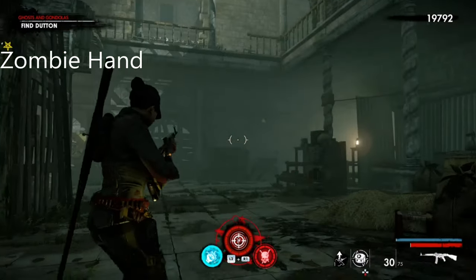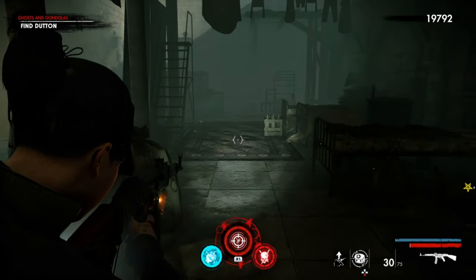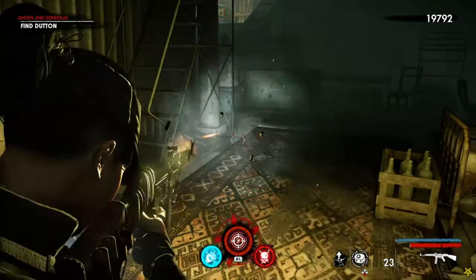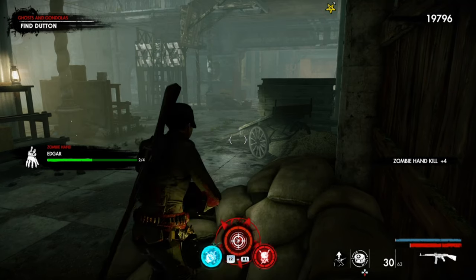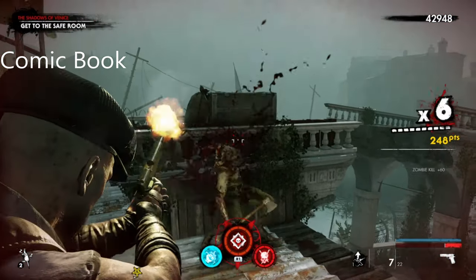For the zombie hand on Chapter 2, Mission 2, you want to come into the church, meet the two commanders, head right, and it's just here on the floor. There we go.